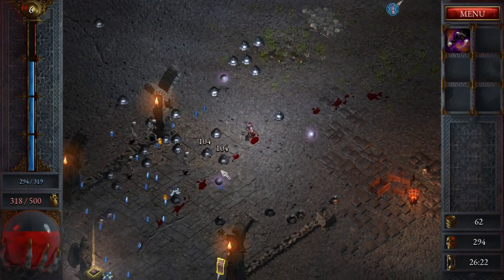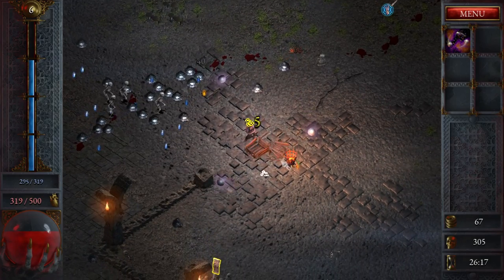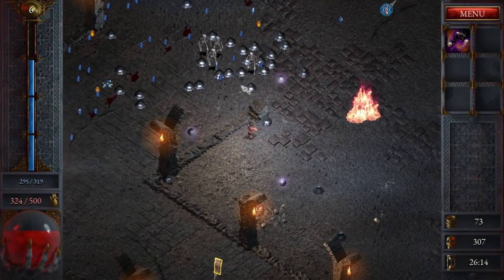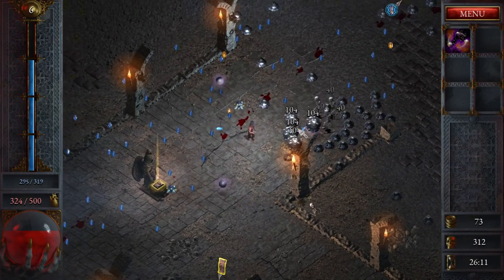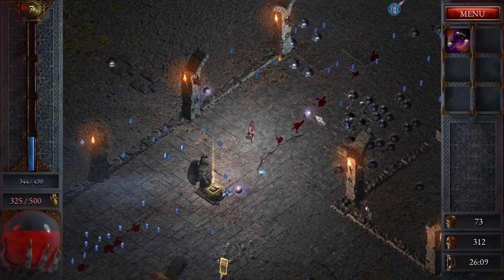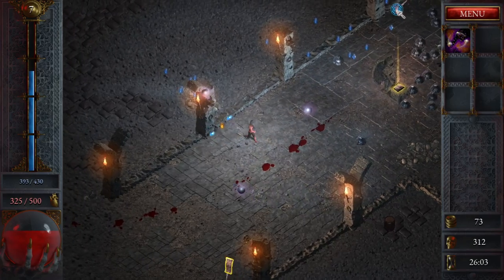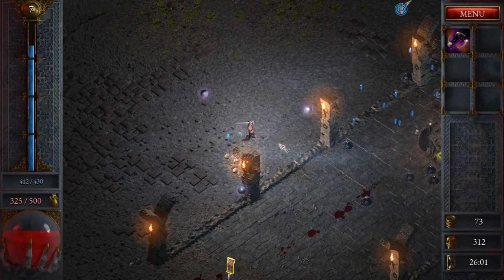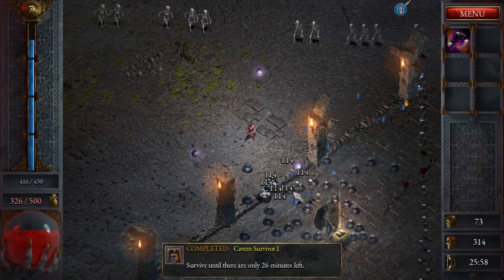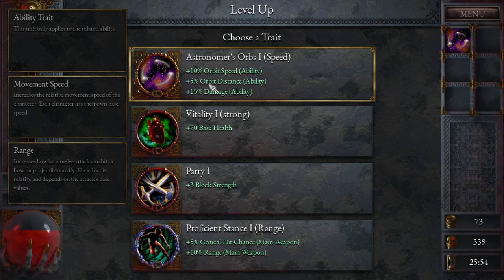How much damage? They're doing 40 damage — it's not the best. There's a whole lot of stuff down here. We need some HP regeneration, it looks like. Let's go damage up for now. We can't interact with this anymore, so we'll go up to this blue thing. Orbit speed, 5% orb distance and 15% damage — plus 10% range with main weapon.